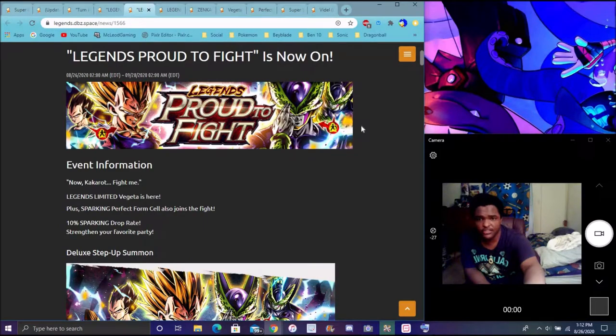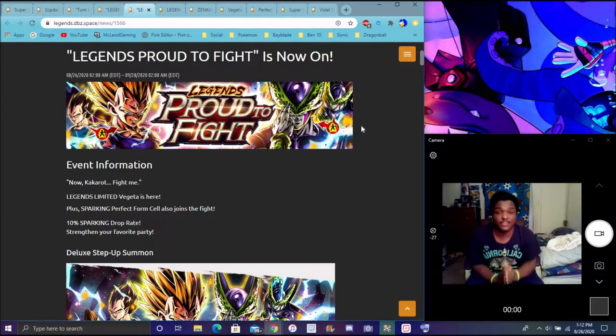Right here we have new Majin Vegeta and Perfect Cell — a Perfect Form Cell. We have a new base form Vegeta that transforms into Majin Vegeta. He doesn't go Super Saiyan or anything like that — he goes straight from base to Majin. We also got a new unit called Dulux, which is kind of a cool name.